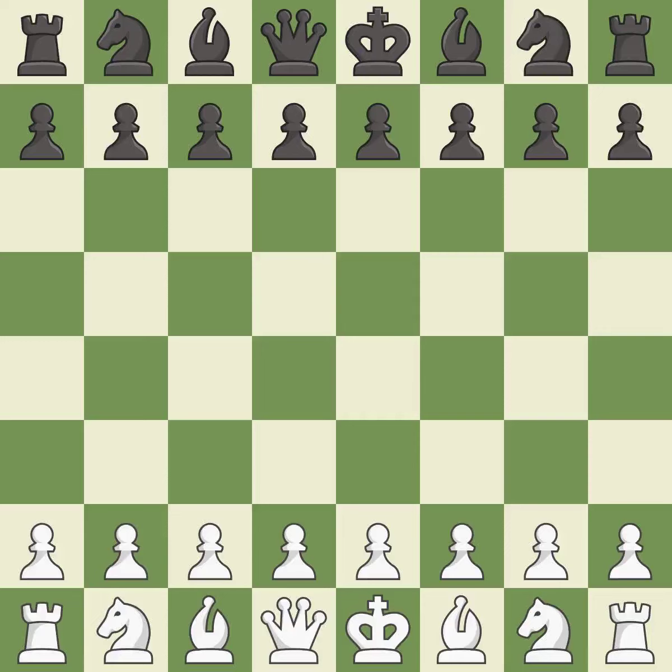Queen's Gambit Declined, semi-Slav defense, quiet variation, 5.Nbd7. Intense — that was a serious game. White really outplayed black in that one. White played a bit better than black in the opening and was a cut above black in the middle game.